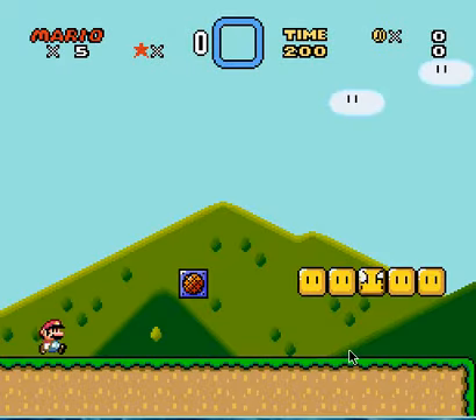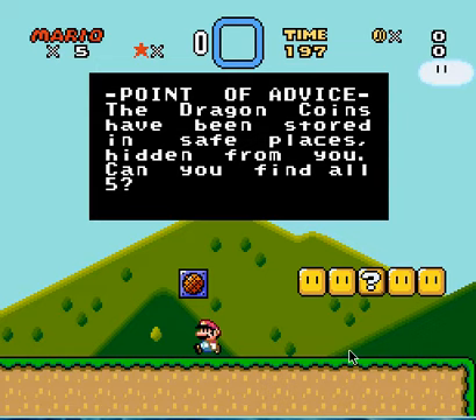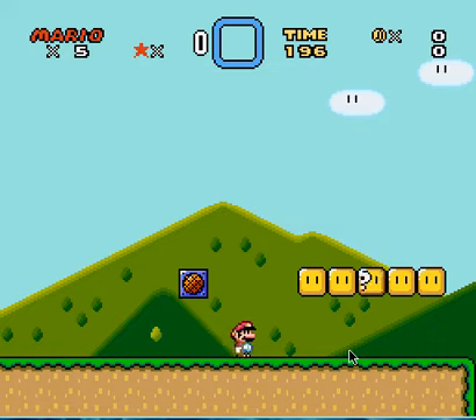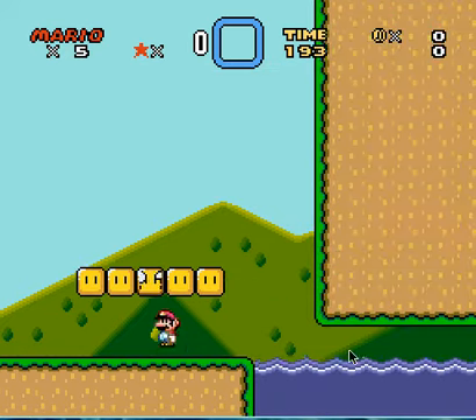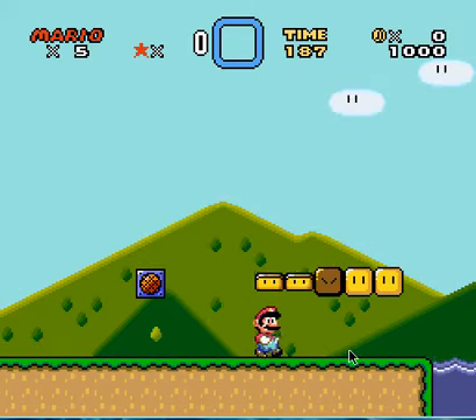The Dino Isle. So this is my first Mario hack — wait, let's read this first. 'Point of advice: the dragon coins have been stored in safe places, hidden from you. Can you find all five?' I'm not sure if I'm going to find all five or anything, but whatever. Anything up here? Nope.